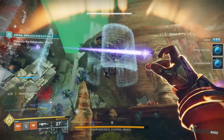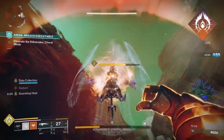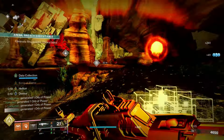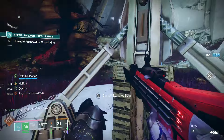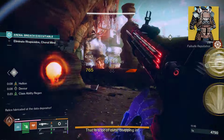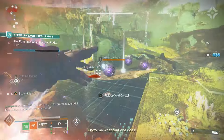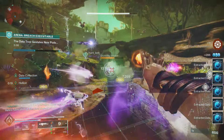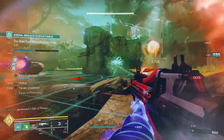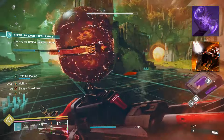The level of support with this next build is unreal. Warlocks got a new Solar Super in the Final Shape called Song of Flame. This super not only gives you and your team more damage resistance and weapon damage, but it also gives increased ability regeneration. That's why for this build we bring the exotic Mantle of Battle Harmony — ideally a class item with Spirit of Apotheosis and Harmony, but if you don't have it, Mantle of Battle Harmony will do the job. It got an update to let you gain 1.5–4.5 super energy per kill with weapons matching your super.